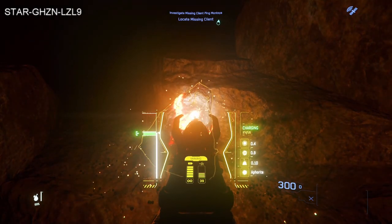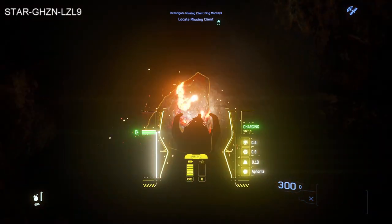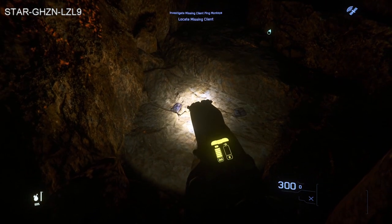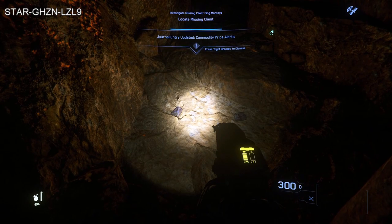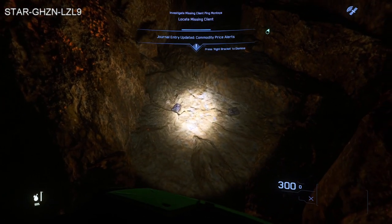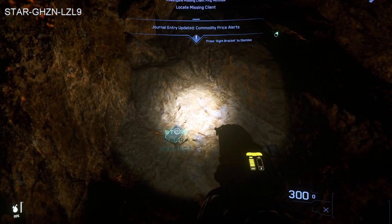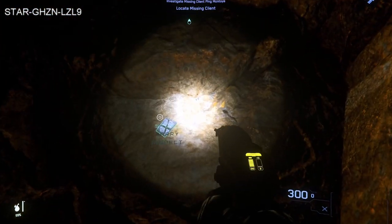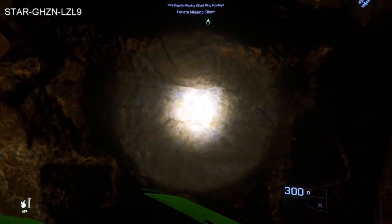Once the rock explodes, hold R to holster your multi-tool, then hold F and select store to start storing all the items into your backpack. They'll immediately go into your backpack — you don't have to worry about where you're storing them. It fills your backpack first and then your armor storage after that.